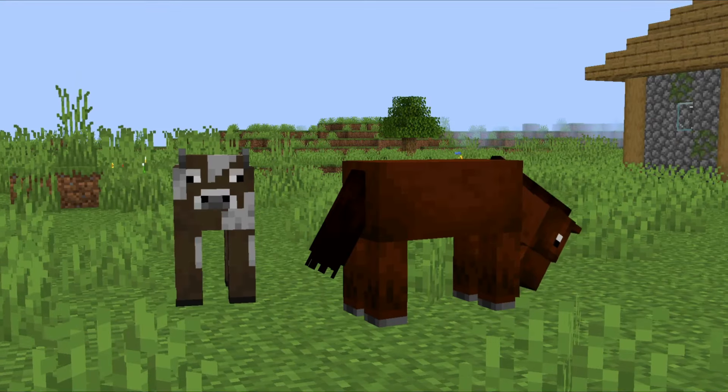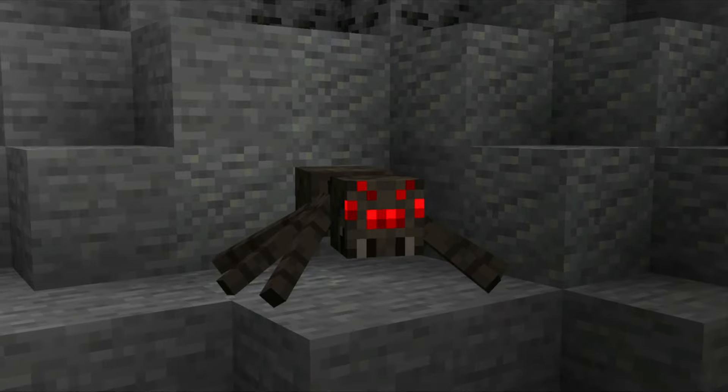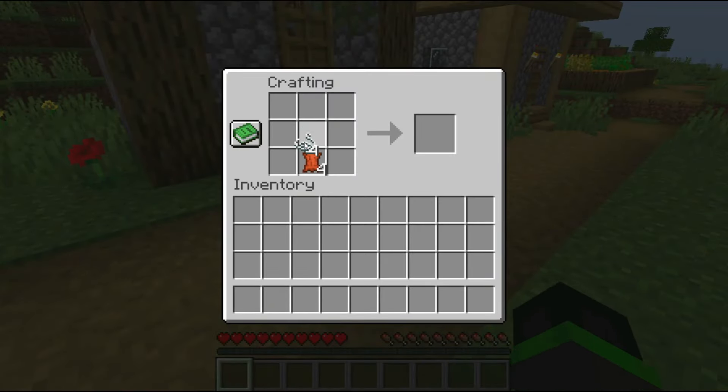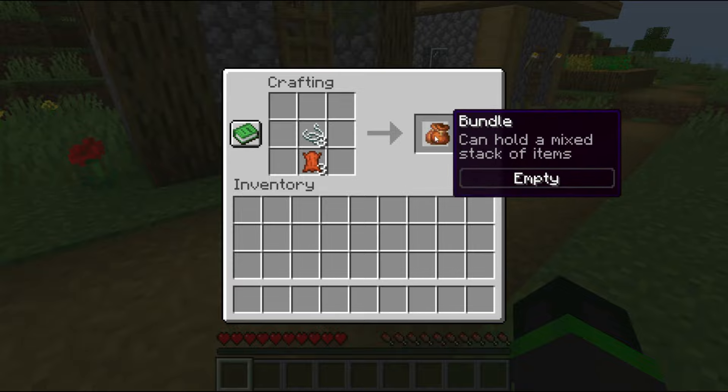Just in case you didn't know, you can get leather from a cow or horse and you can get string from a spider. Each leather and string can craft one bundle, and bundles do not stack, just like tools and water buckets.